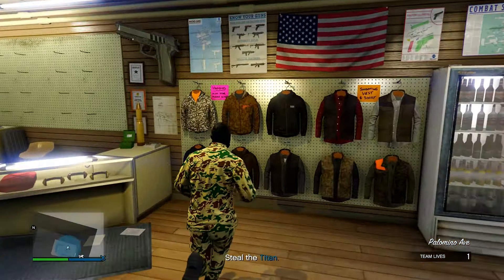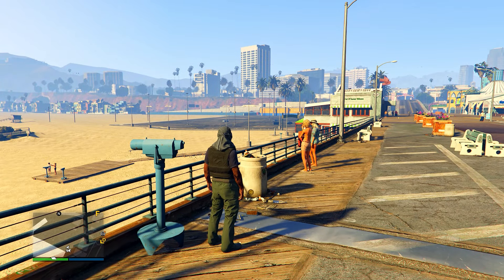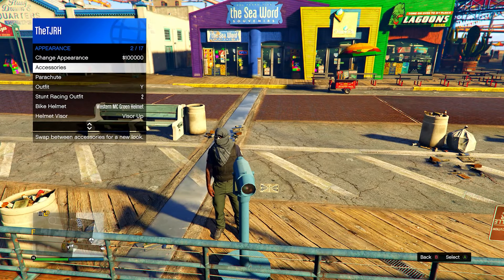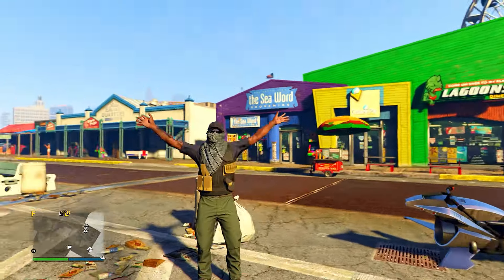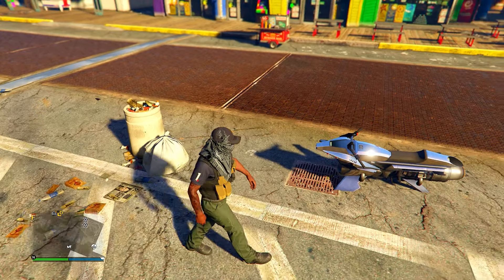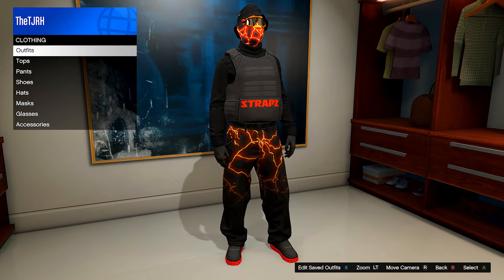Head down to the mask store, go on the mask menu, then head down to head scarves and go for the dark pattern wrapped. Go to the telescope on the pier and do the telescope glitch — run by, spam right on the D-pad, then when standing still open your interaction menu and equip the outfit we saved. Run away and you'll notice the headscarf and hat merge together along with the whole outfit. Save it — that's outfit two fully done.